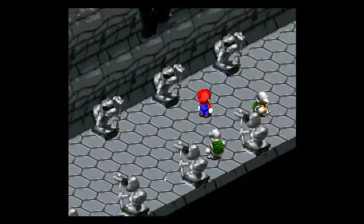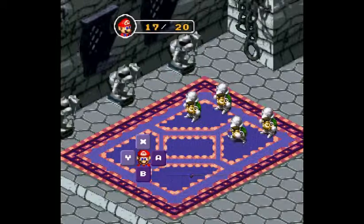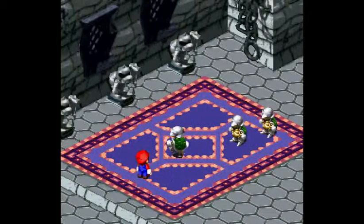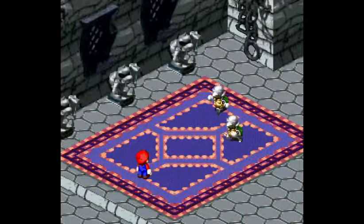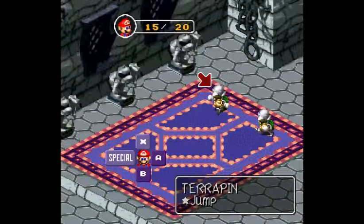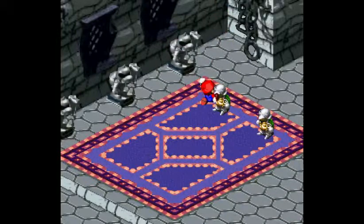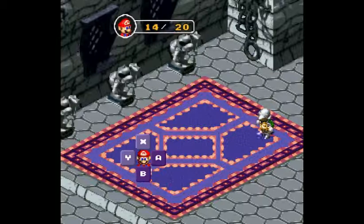Let's try and bypass these guys — looks like we can bypass them, nice. So we got some guards here, we'll take them out really quickly. Let's check out our specials — we got a special called Jump. We'll go ahead and jump on this guy. That does massive damage, so we might want to save those for later, because we don't know if those regenerate or not.